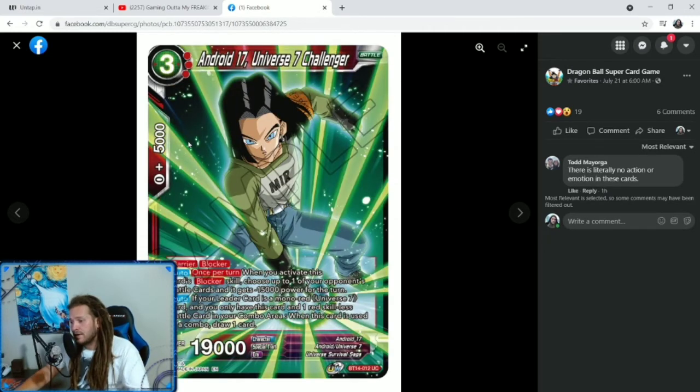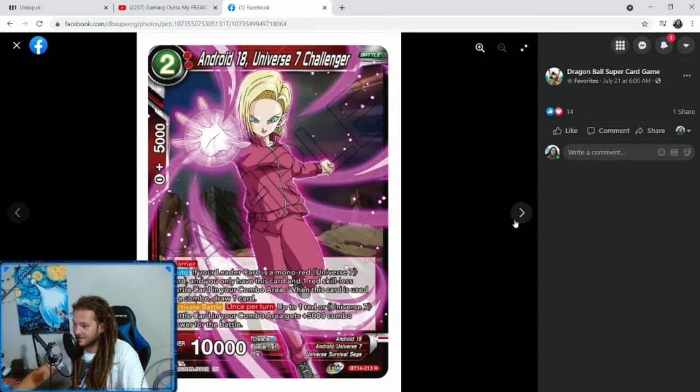We have a 1-cost Krillin, Universe 7 Challenger — when this card is played, add up to 1 red Skillless Battle card with an energy cost of 2 from your deck to your hand, then shuffle your deck. A little searcher for the Gohan deck. We have a 3-cost, 3 specified red, Android 17, Universe 7 Challenger — barrier blocker. Auto once per turn: when you activate this card's blocker skill, choose up to 1 of your opponent's battle cards and it gets minus 15,000 power for the turn. Auto: if your leader card is a mono red Universe 7 card and you only have this card and one red Skillless Battle card in your combo area, when this card is used in a combo, draw one card. You're drawing all kinds of cards off your combos.